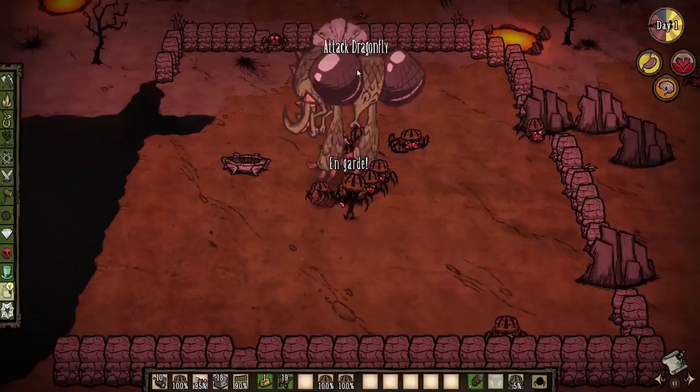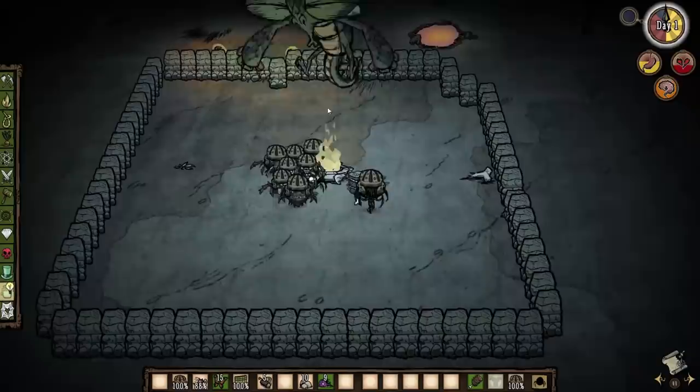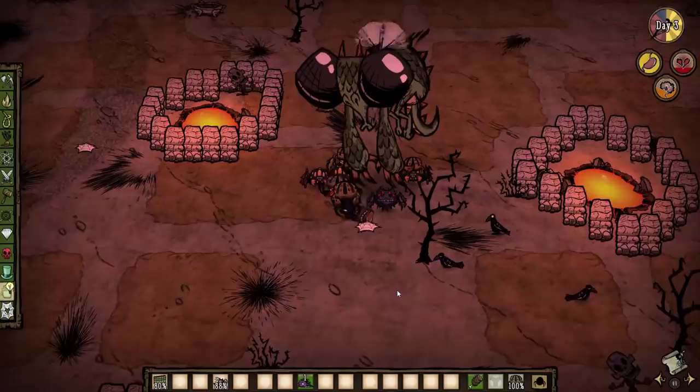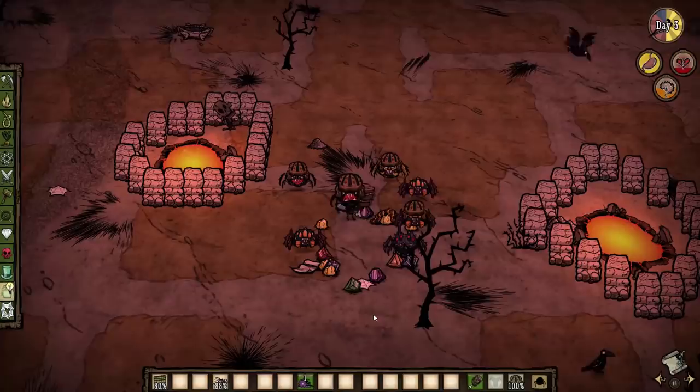I then tried a box setup where the spiders would be protected from the larvae in a wall. This worked, although some of the spiders were attacking the wall. In order to prevent this, I had to tame every single spider in my army. But it did work — with a variety of different spiders, including spitters, warriors, and healers, I managed to kill dragonfly using spiders.